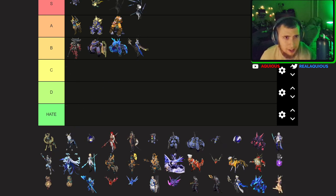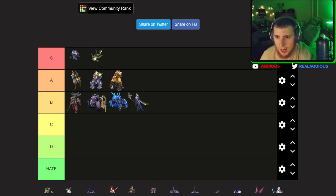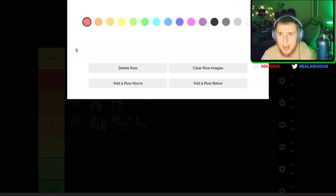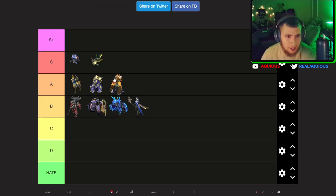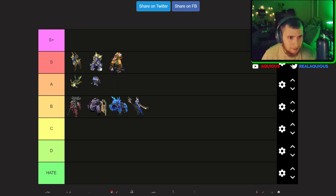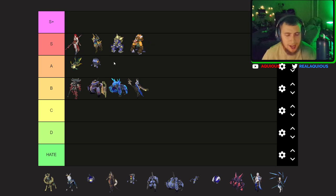I need to add another row above — let's make it pink or something. S-plus, this is just the top tier. I've made a decision to change these around a little bit. I think that's fair. So Argenti and some of the characters are probably going to be finding themselves here in S tier.